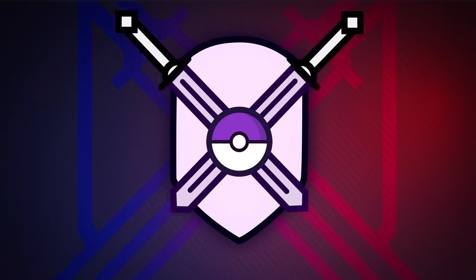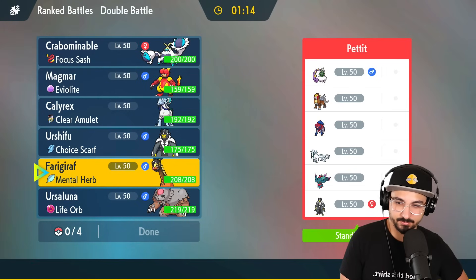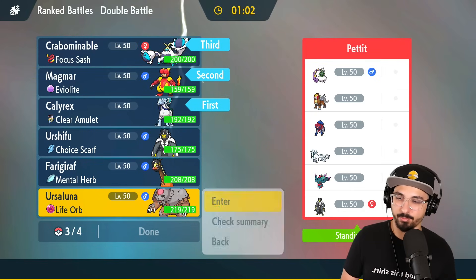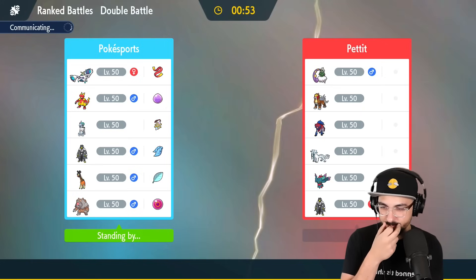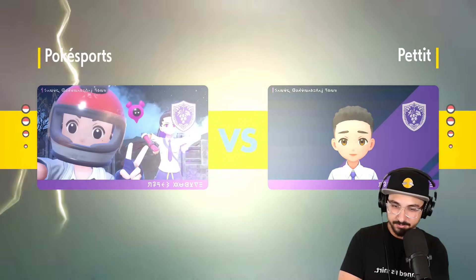On to the next one — Zamazenta on a Tailwind team. Zamazenta doesn't scare us too much, just gives us a little bit of concern. They don't have a lot of spread moves in general, so I could just go Calyrex and Magmar, bring Crab and Blurse in the back, leave Frigiraffe behind. For this matchup, Blurse is going to be my way through their Zamazenta. Magmar is going to be great for redirecting all the attacks with Follow Me, maybe activating Flame Body here and there. Hopefully Calyrex Ice can do Calyrex Ice things — some KOs for us. The game plan: set up Trick Room, think later.